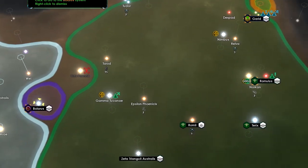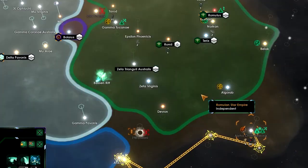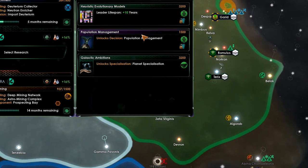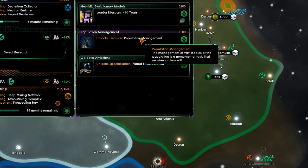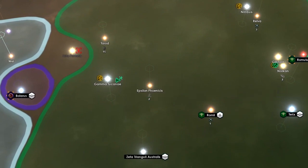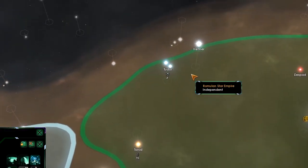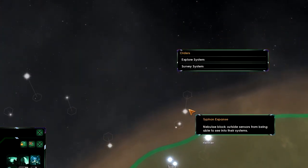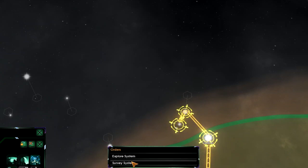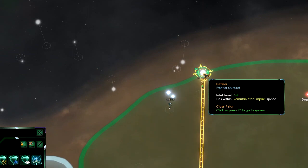Our science ship was forced to retreat. New research: let's go for population management. Let's have this ship survey that system, then that one, then that one. And this construction ship — let's move you there.